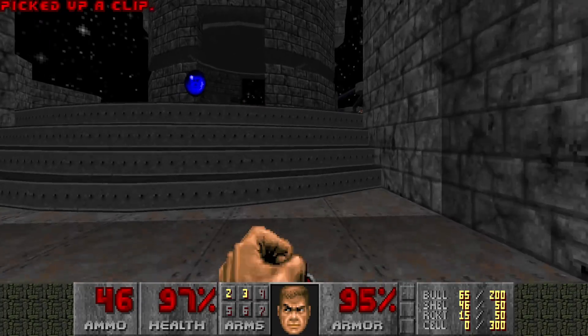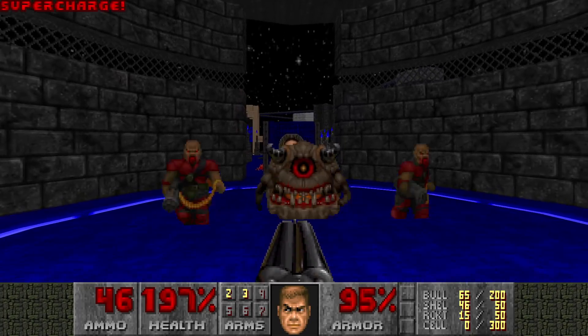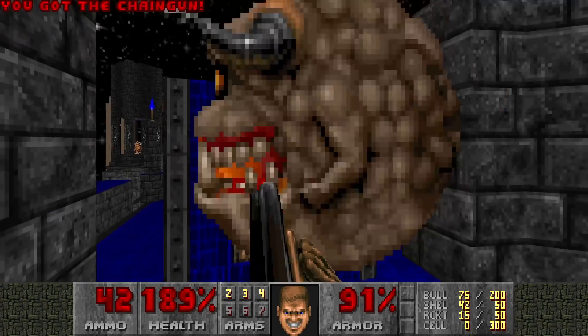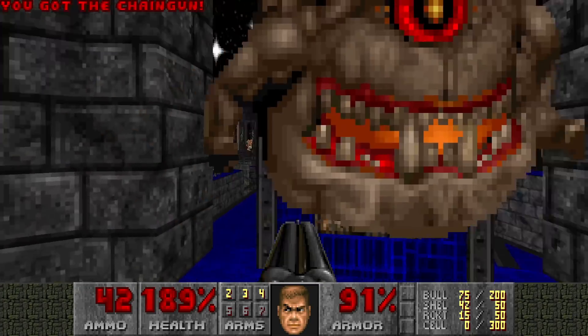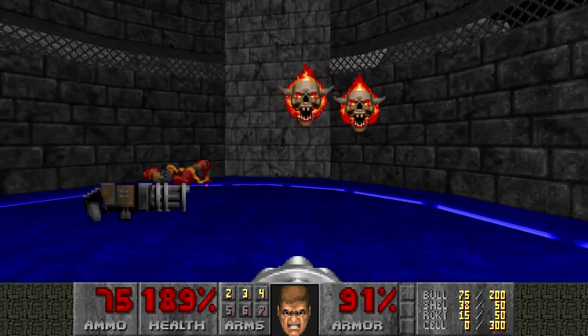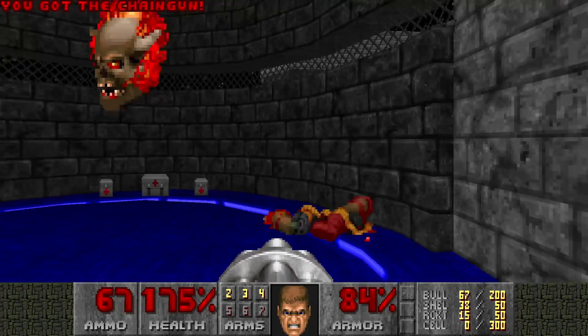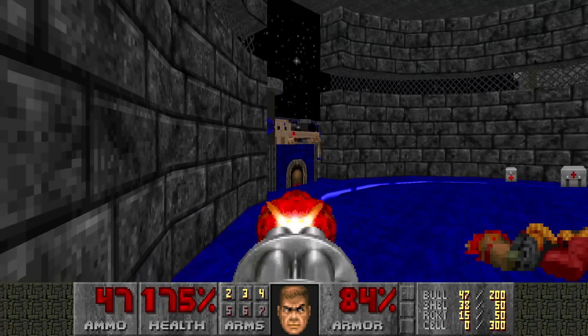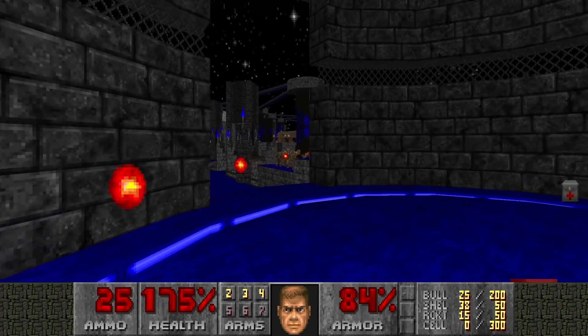Let's just grab the supercharge, wake up the chaingunner and the Pendel Mantle. I wanted to use it as a mid-shield, but that didn't work out, but that's okay. And look, the chaingunner is slightly faster — it's a nice change, makes the chaingunner a bit more useful.